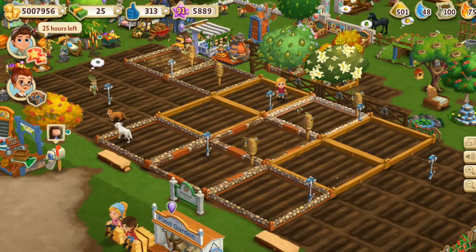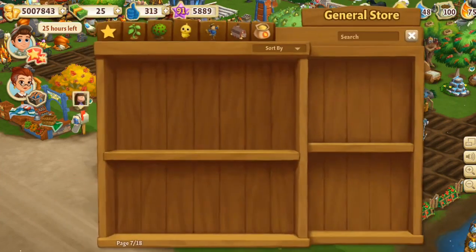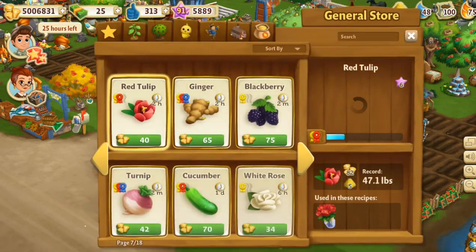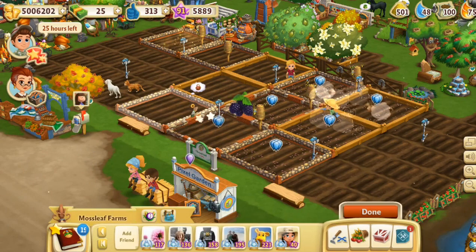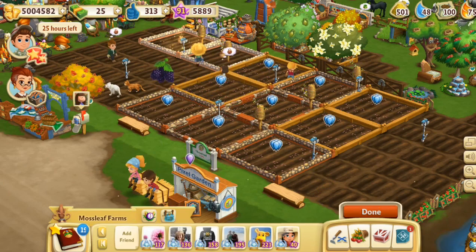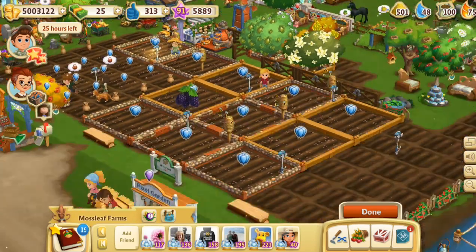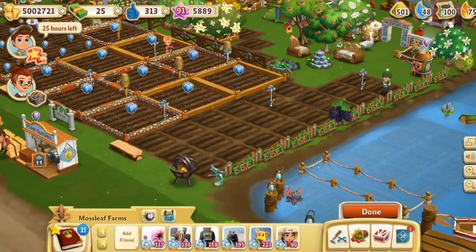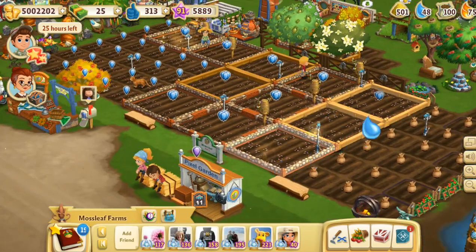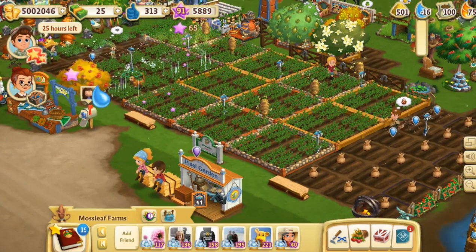We're going to grab the blackberries. I'm going to coat blackberries across all of these spots, and then hopefully we'll just let the blackberries grow. Since I have infinite water right now, I really could just do this all day — put down infinite blackberries on repeat. So we're going to cover all the plots with blackberries.